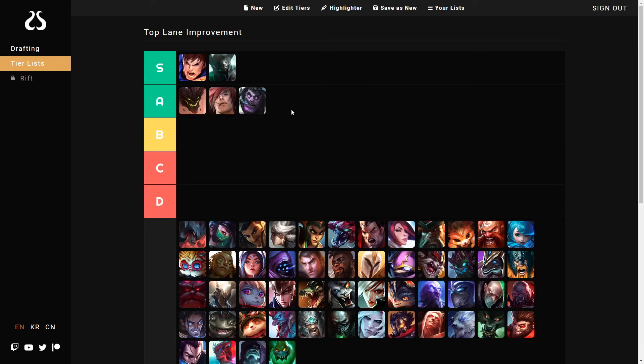Dr. Mundo is very, very simple mechanically — love that — but the problem is his ultimate's lethal isn't super obvious, especially to lower elo players. They'll just use it to heal when they're low HP and won't ever use it for the AD steroid and chasing people down. It's not as clear as something like a Mordekaiser ult where he uses it at the start of the fight and kills them from 100 to zero.